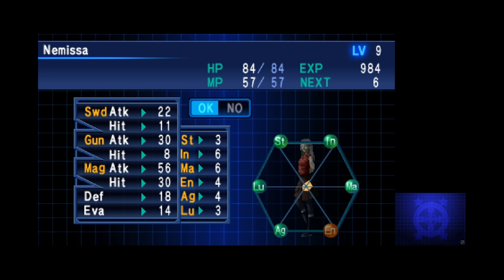The stats are strength, intelligence, magic, endurance, agility, and luck. Just like most other Mega Ten games, it's a good idea to invest in strength, endurance, and agility for the main male character — he can't cast spells, so the other ones won't do much good. For Nemissa, it's basically the opposite: put points into intelligence, magic, and agility. With these builds, you'll be totally fine for the entire game.